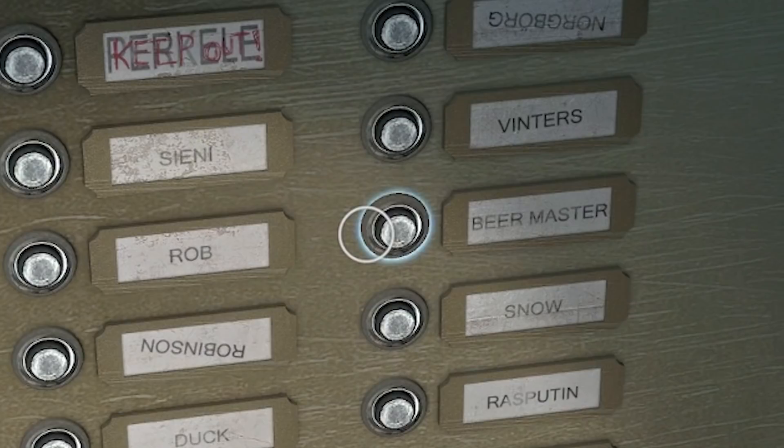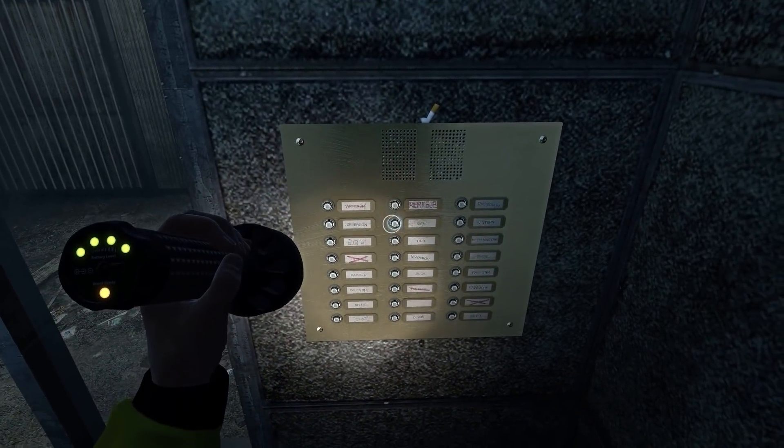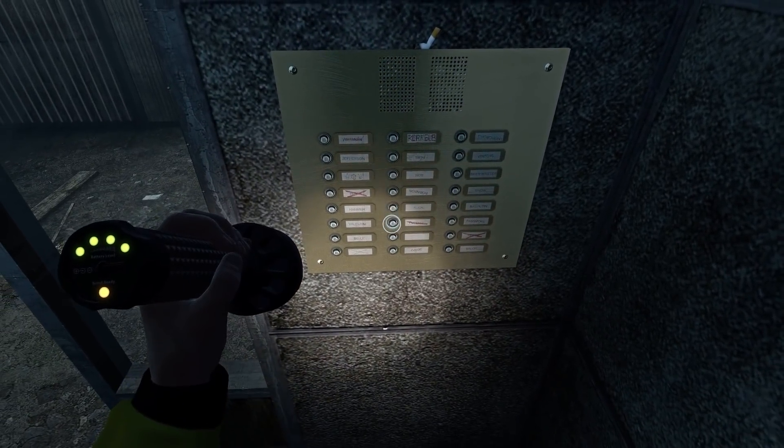Oh I can actually press these - what do they say? Beer master. Yes. I'm going to knock on everyone's front door. Sorry. Oh so someone just answered - they were expecting me and they've told me to come into their apartment.